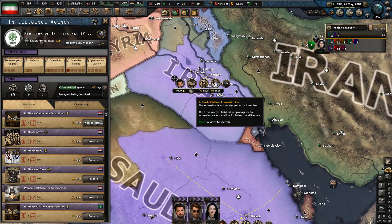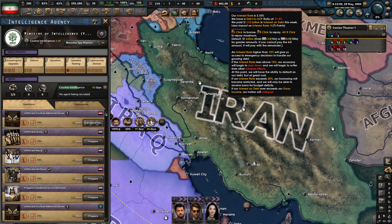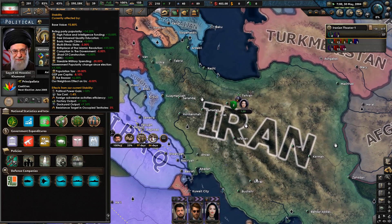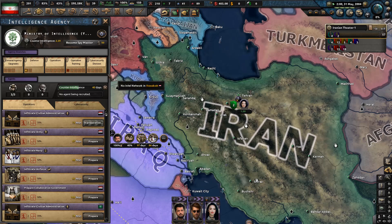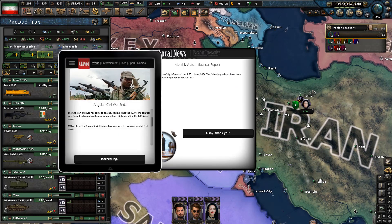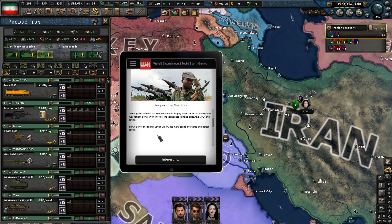6% success chance on the operation. Indian election: Narachandra Babu Naidu forms a new government with a Nationalist Outlook — not great news for the British, or anyone for that matter. Counterintelligence is important. The Angolan civil war has come to an end — raging since the 1970s, fought between the MPLA and UNITA. The MPLA, ally of the former Soviet Union, has managed to overcome and defeat UNITA.